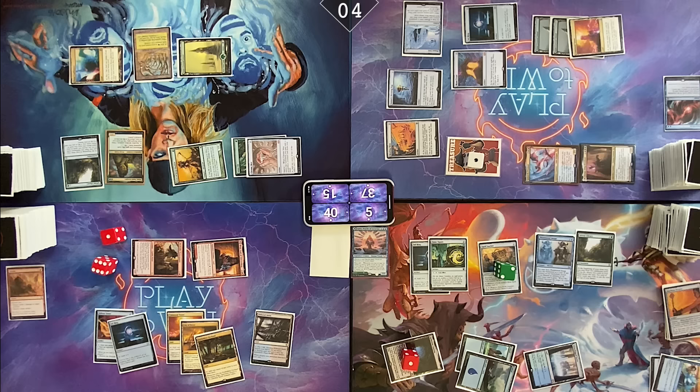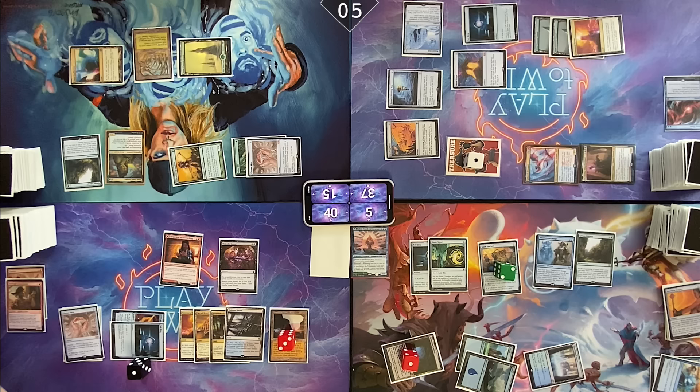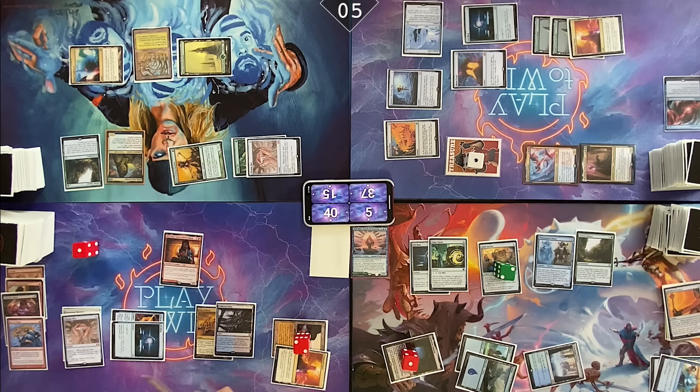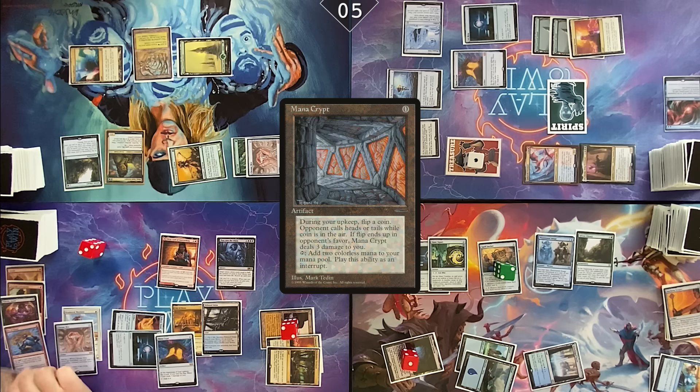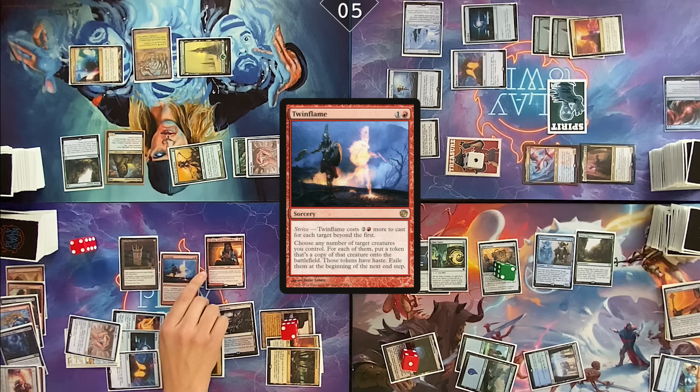Untap. Draw a card. Gemstone Mine with a counter. Chrome Mox, pitching Weathered Wayfarer. Floating one. Diabolic Intent, sacrificing Dockside Extortionist. Two red mana now thanks to Chrome Mox and Diabolic Intent off Birgi. Use one red mana to cast Rite of Flame — making another red mana off Birgi. Put Peer into the Abyss onto the stack. Lose 20 and draw 36 — six cards. Cast Mana Crypt, make a mana. Exile Simian Spirit Guide, make another red mana. Cast Grim Monolith, make another red mana. Lose one off City of Brass. Cast Revel in Riches. Get another red mana from Birgi.